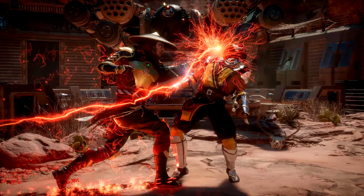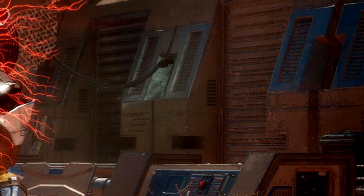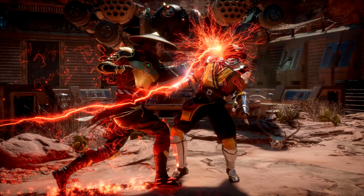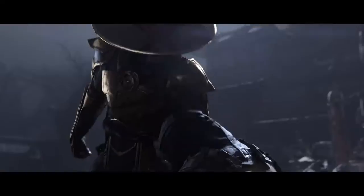Our final screenshot shows Raiden straight-up uppercutting Scorpion — it honestly looks like the same map from the last two screenshots. In the background you can see what looks like some type of facility where they hold people, or just a desert map with military equipment everywhere. Also, these lightning effects look like they might be spelling something out — over here it looks like an 'E' — that could be me looking too much into it, but it still looks pretty cool.